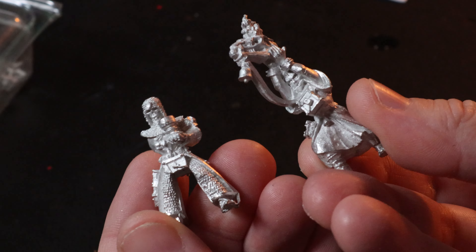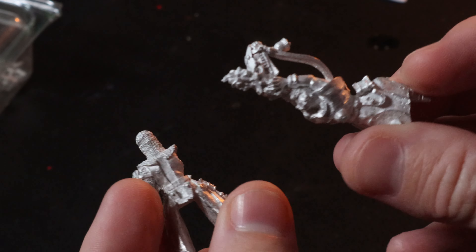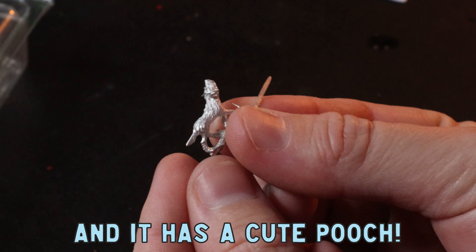This miniature comes with a few pretty cool pilgrim monk-looking guys and it's got a lot of detail — it's going to look so cool as a centerpiece miniature on the table. This guy was a little bit pricey at 110 Australian dollars, but I'm just happy to get my hands on it so I really can't complain.